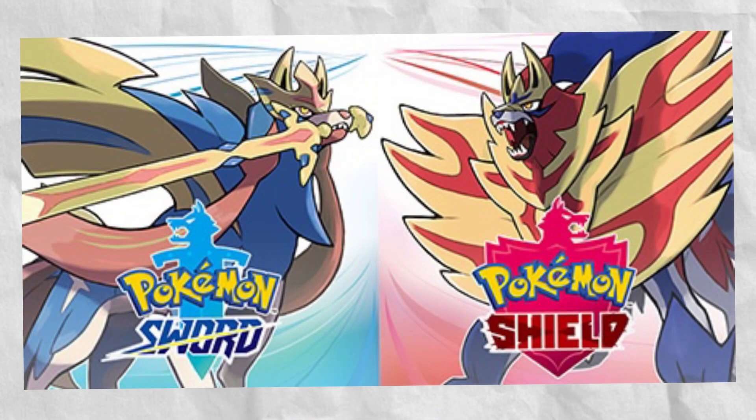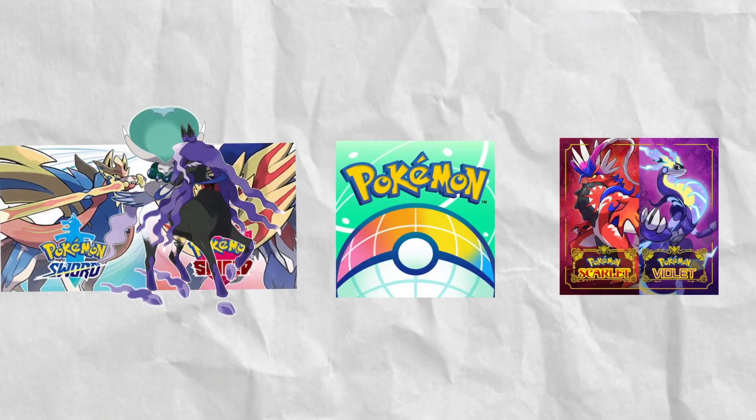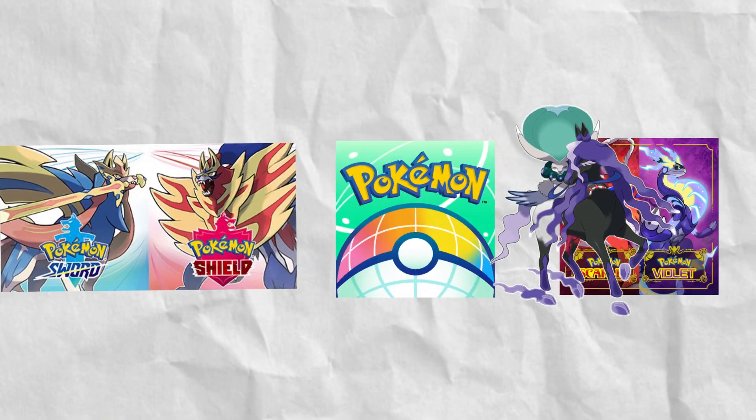It can be transferred from Pokémon Sword and Shield and Home. It can be caught during the story mode of the Crown Tundra DLC. Then just transfer it to Home, and then to Pokémon Scarlet and Violet.